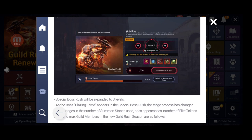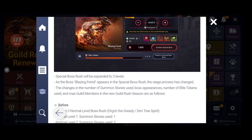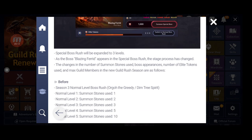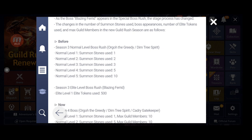The special boss rush will be expanded to three difficulty levels. As the boss Blazing Farid appears in special boss rushes, the stage progression has been changed. Changes include the number of summon stones used, boss appearance, number of elite tokens used, and max guild members for each new difficulty level.